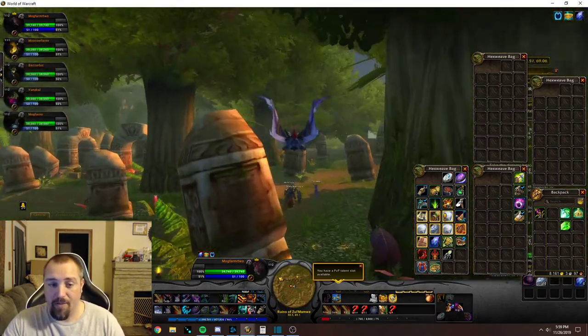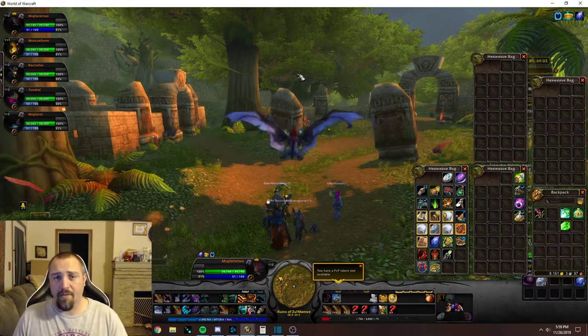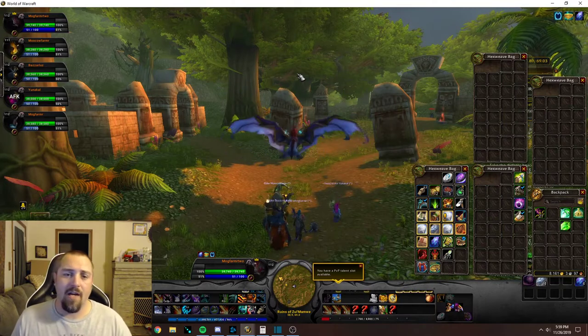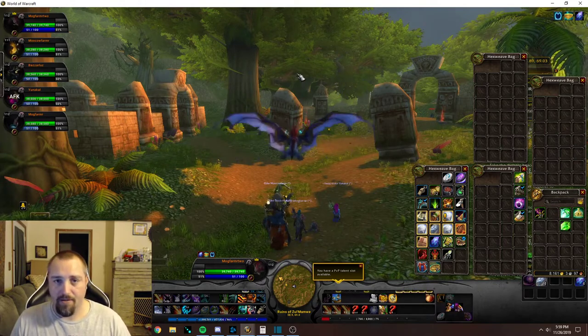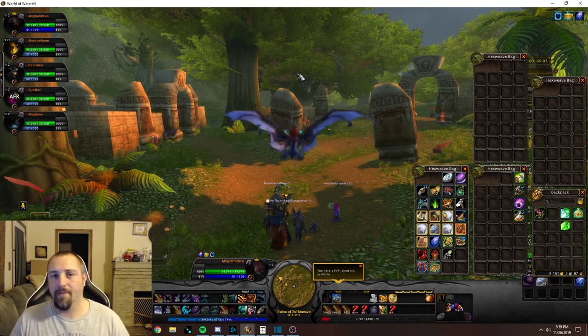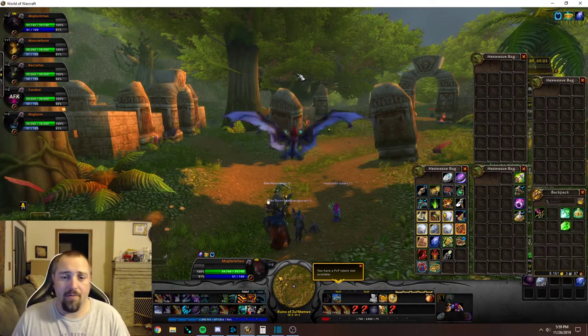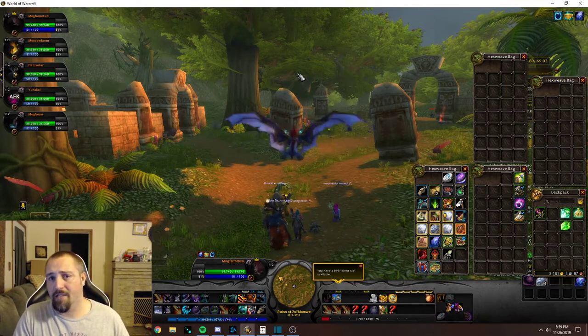One thing you could possibly do is — blue items stay on mobs for like 30 minutes — so halfway through, have your whole group go around and loot everything, see if you got any pets on anything with your toons. Then you guys switch sides, and that way it's kind of fair for everybody. Or you can even do two-hour sessions — one hour one group takes one side, another hour the other group takes the other side.